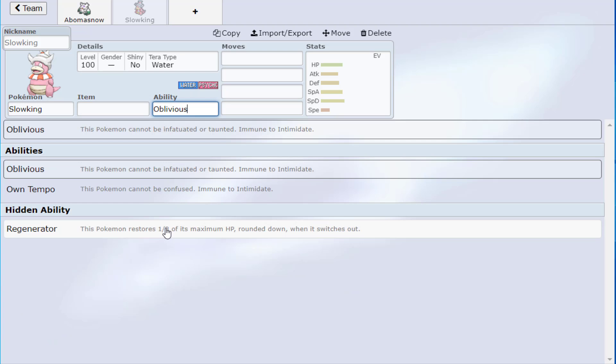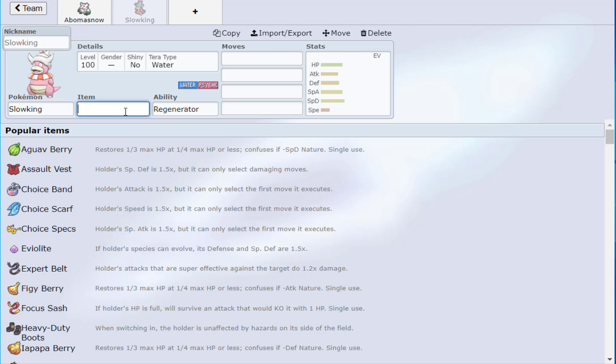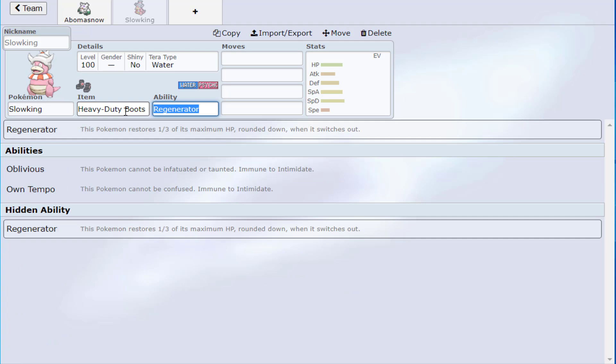Remember in these team building videos: this is just phase one. A team is never done until you hit the field and actually use it — this is all theoretical. It's very difficult for the brain to assess synergy before you're actually executing plays. The synergy might change: maybe Toxapex is better because you're running into a specific problem, or the meta is shifting. Never get married to what you put in the team builder — that allows more fun and flow into the process.